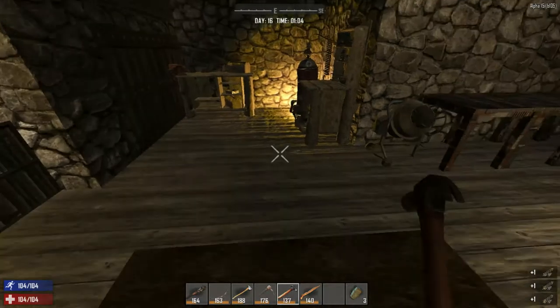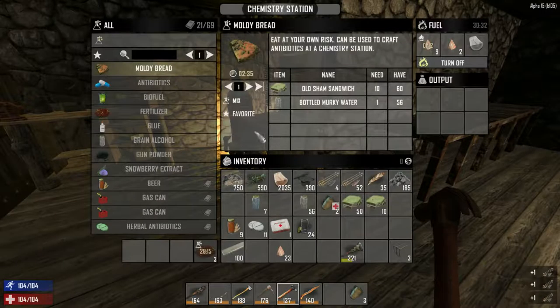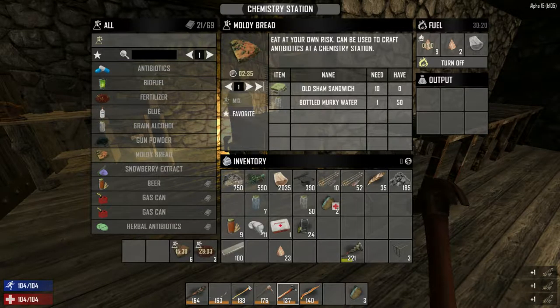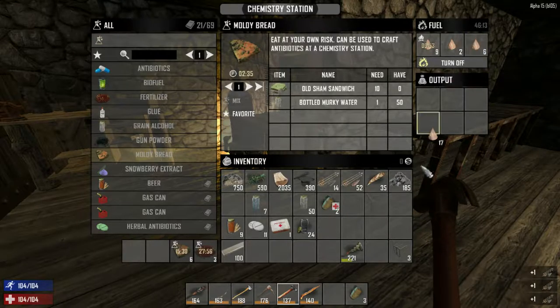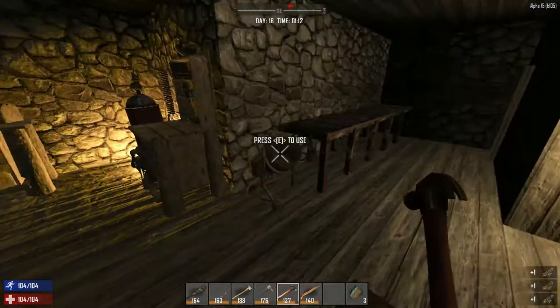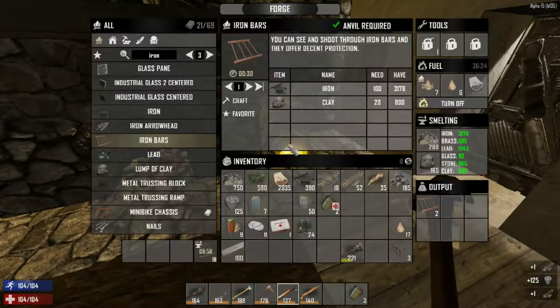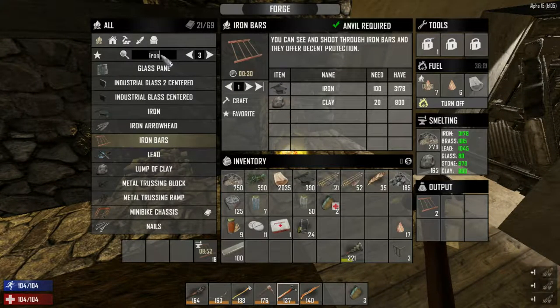I want to show you something cool — we can create moldy bread out of sham sandwiches. Using six bottles of murky water adds about 15 minutes, so that'll get created. Also, this concrete mix batch is done, so we can start on more cement.